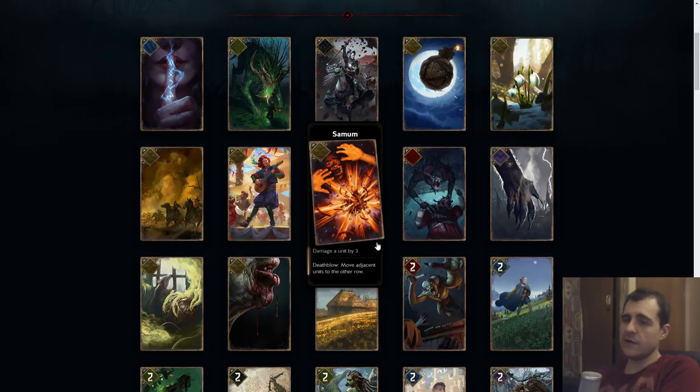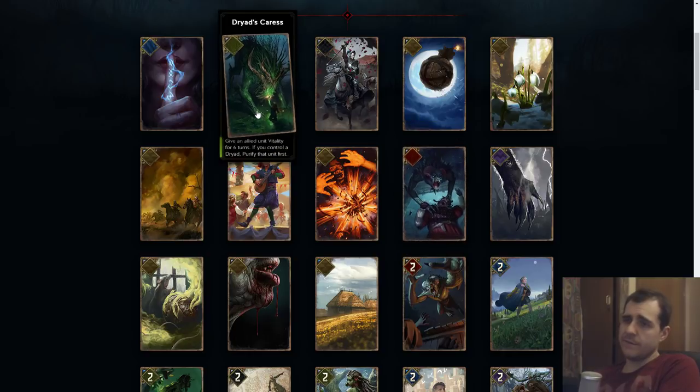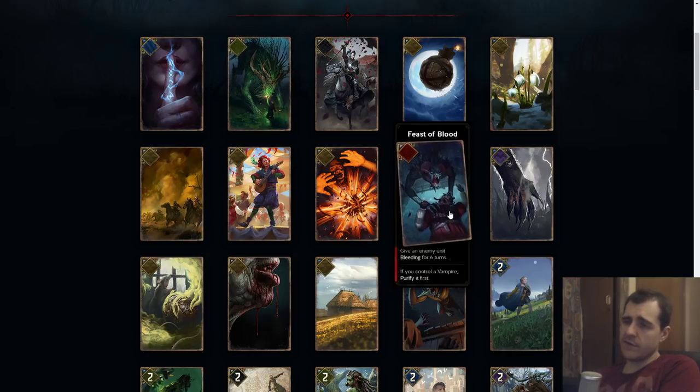Moving stuff around could be good in a damage-based movement deck. Feast of Blood: give a unit bleeding for six turns. If you control a vampire, purify first. Kind of the same problem as Dryad Scaurus but even more of a problem — although bleeding can trigger shields, so you can just pop it. But you need to target the unit that can actually take six damage and purify it early. I don't really see this card doing too much.